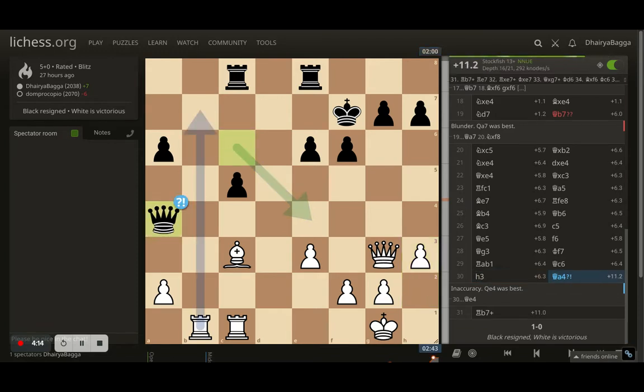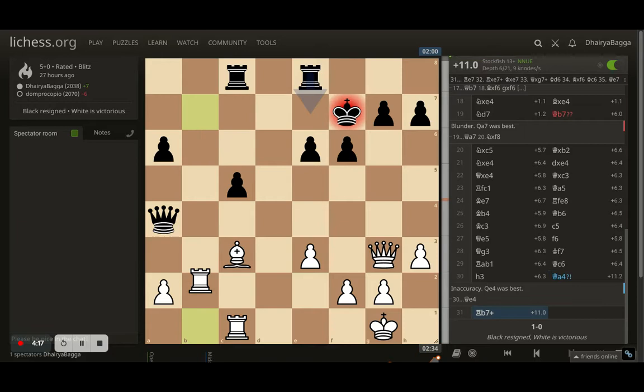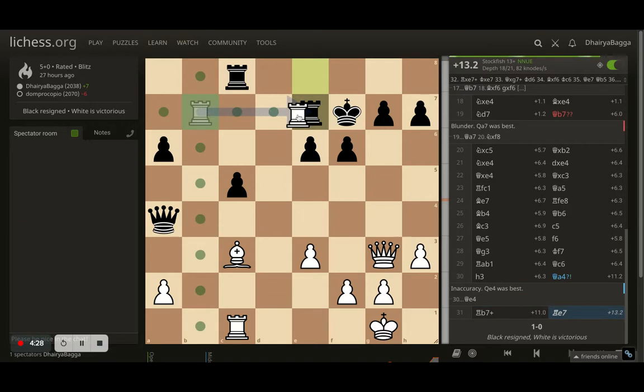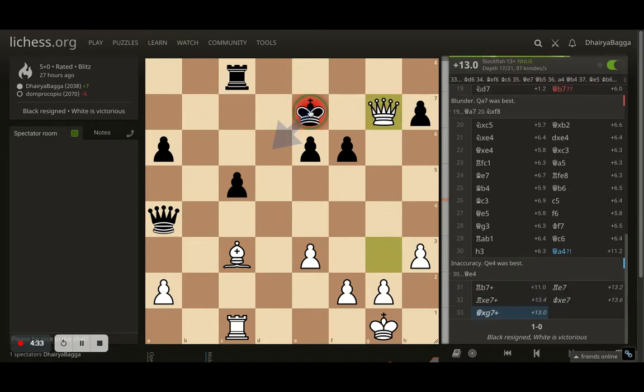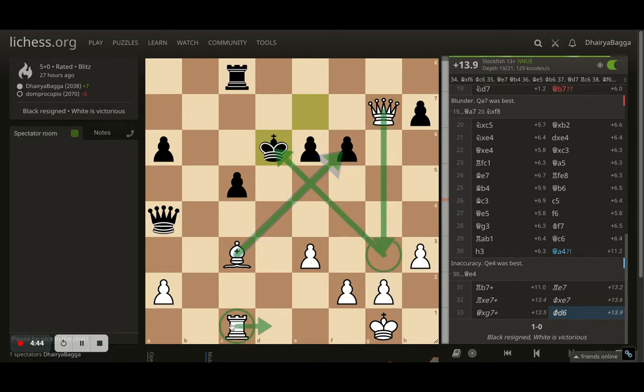Opponent plays queen to a4 trying to achieve something, but here comes rook to b7 — that's a check and a nasty one. If the opponent moves forward, which will have to happen, I get to exchange the rooks. After that, here comes queen takes g7 attacking the king, chasing it into the center. I can take another pawn, give another check from maybe queen to g3. I can't check from d1 because the queen stands there, but I'll be chasing this king for a long time and opponent has nothing but to take a pawn.